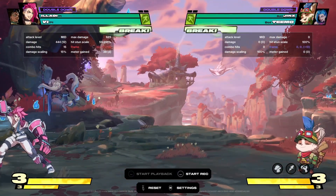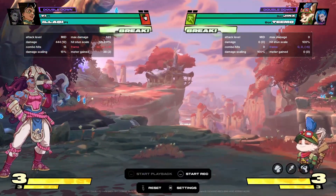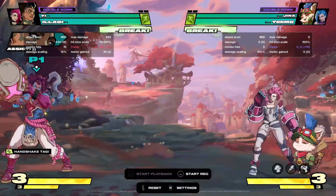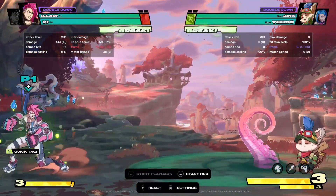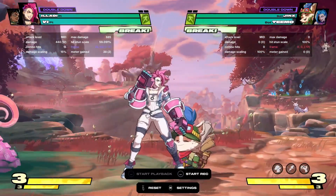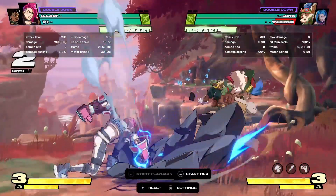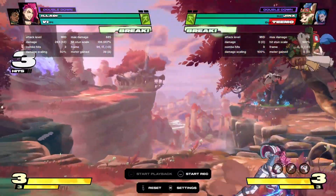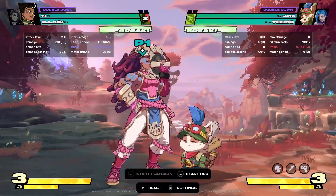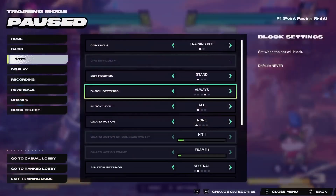There's also this — depending on your character, there are actually characters that'll do this way better than Illaoi. You can charge this and then switch to your assist; if you had Jinx for example she could shoot a rocket and you change to her. You just charge your S1 and if this hits it's a big combo; if they block it you're plus 17. So it's really solid — from here you can just go into a grab or whatever. Her regular grab also combos with this.